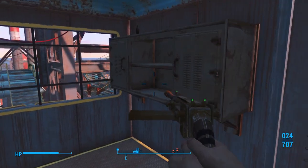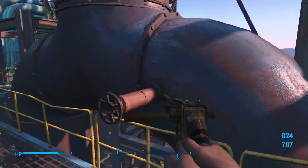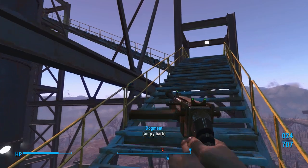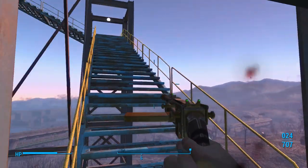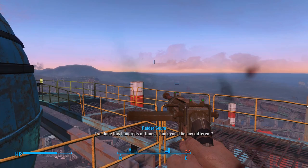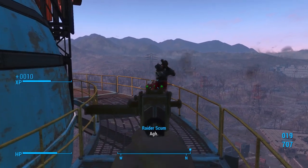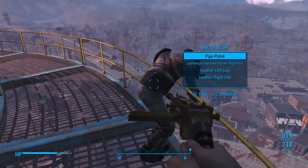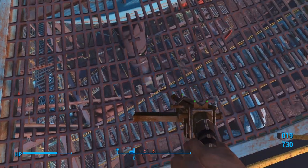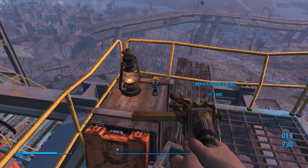I wanted to get to this kim box - any time there's a kim box, I try to get it. We've got to go this way, go up, and essentially just keep going up. We've got to get to the bobblehead. There's two more? Well, let's grab this stuff and then we're going to get the repair bobblehead real quick.